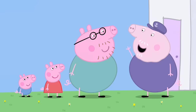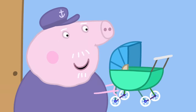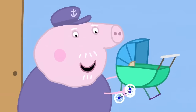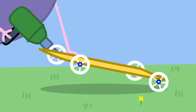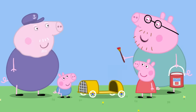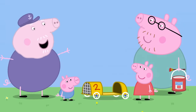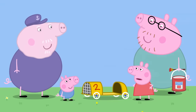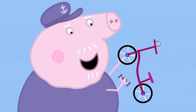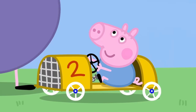This is Grandpa Pig's shed, where he makes things. 'What have we got here? An old pram.' 'No, George isn't a baby, Grandpa.' 'We only need the pram's wheels, Peppa.' This bit can be the bonnet and this can be the seat. 'What's your favourite number, George?' George's favourite number is two. 'This racing car will be super fast!' 'Don't make it go too fast, Grandpa. George is only little.' 'Don't worry, Peppa. This will be a pedal car, not a motor car.' 'Next we need a steering wheel. Last of all, you need racing goggles and a hat.'